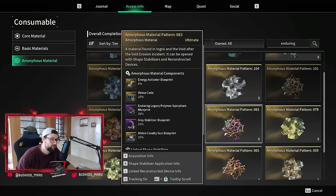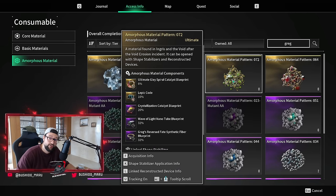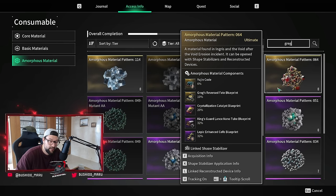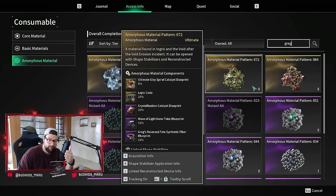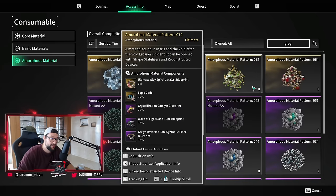For example, amorphous material 111 has a 32% chance for enduring legacy, which also gives energy activator blueprints. Look for the ones that drop the weapon you're looking for. If you're looking for Gregg's, find what drops Gregg's — and notice it also drops crystallization catalyst and the ultimate Glay piece. Prioritize by the things you actually want. Trust me: one day you'll get tons of weapon pieces but no crystallization catalyst, and the next day you'll get tons of crystallization catalysts with no weapon drops. Make yourself a priority list — rotate those four amorphous materials and you will get crystallization catalysts one after another without even trying.